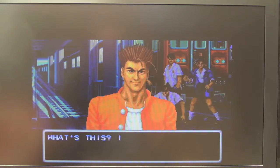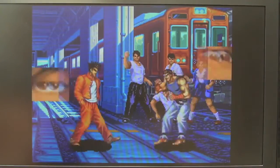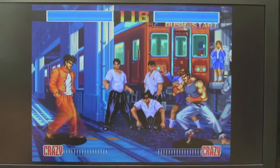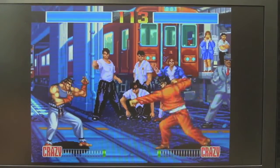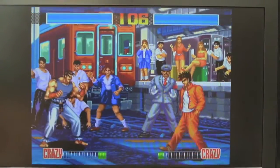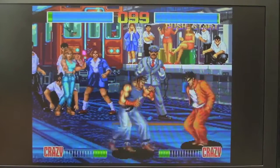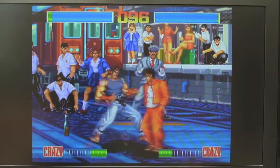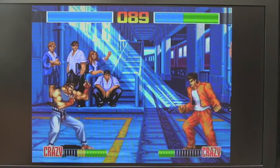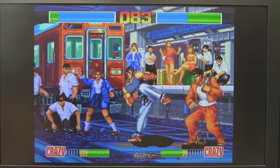It's a nice refreshing change from the standard fighting genre on the Neo Geo, which is what attracts me to this game. Great sound, animation and stuff. You can move up and down — you can't normally do that. If you tap the button you get a light punch, hold it down you get a hard punch. C is your jump, which is weird — I'm not used to that, usually it's up. So it's quite cool.